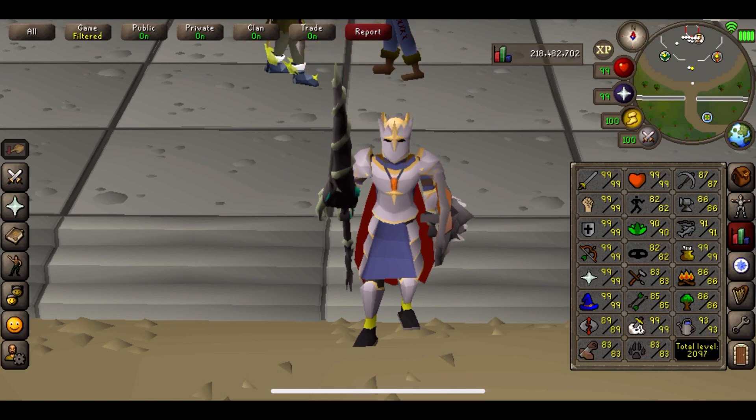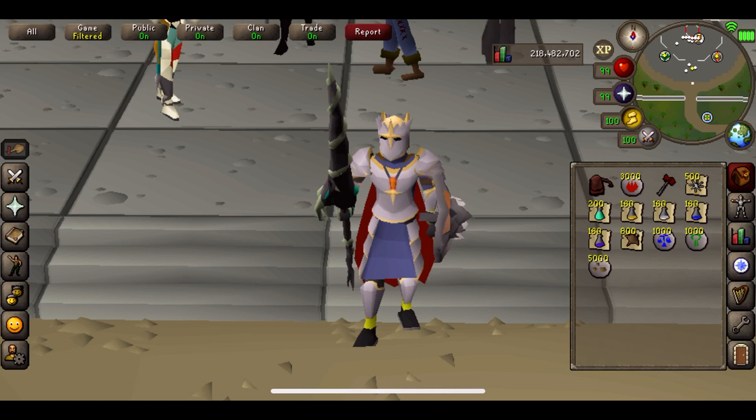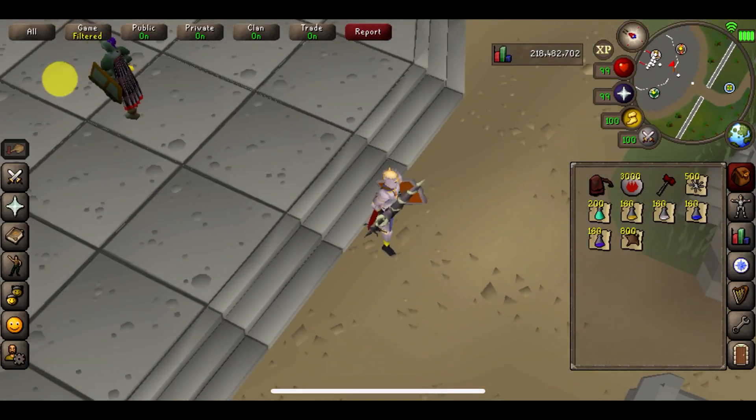Skill-wise I've got 99 Attack, Strength, Defense, Hitpoints, and Prayer, so that's obviously going to help massively — base it off your own stats if you're going to be doing it. My kill count is somewhere around 2,000 and I've had three Dragon Limbs, which is absolutely awesome. Supply-wise I've got everything ready, we'll keep an eye on that and work out exactly what the profit is at the end of these 10 hours.